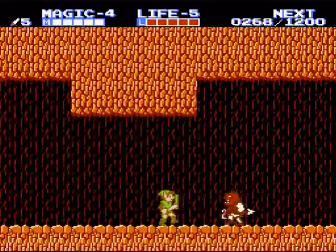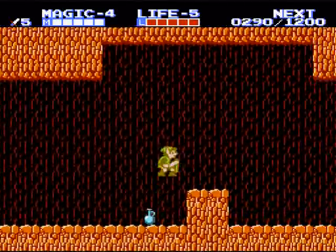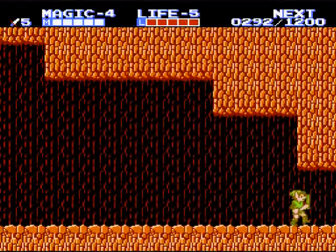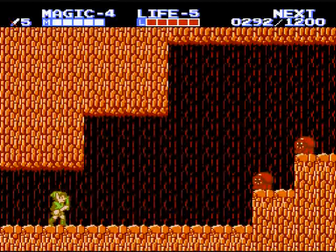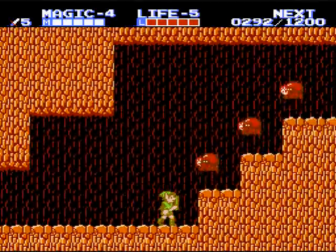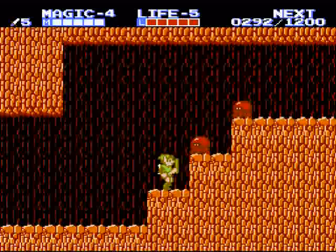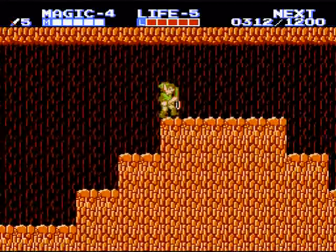Luckily that Moblin wasn't much of a threat. Because here in Death Mountain, you get to see a new enemy that you're gonna hate very much — the Daira. Half-humanoid, half-alligator axe-men. They will piss you off to no end.